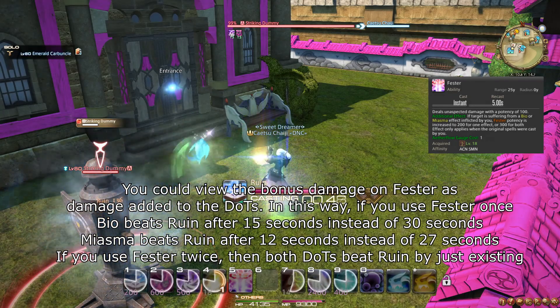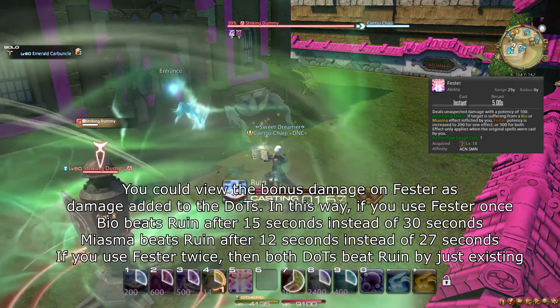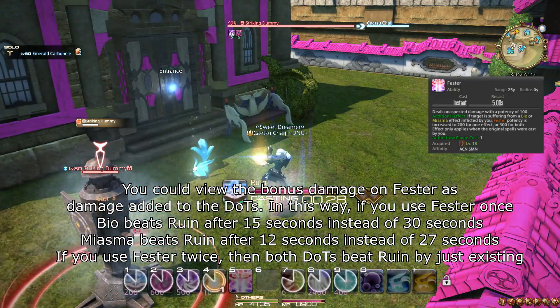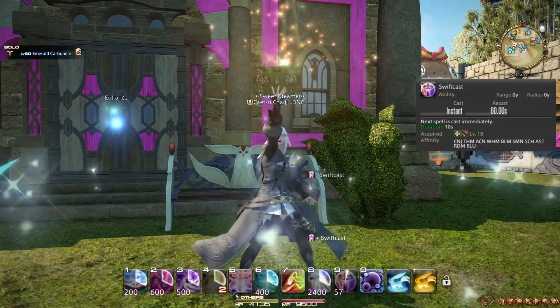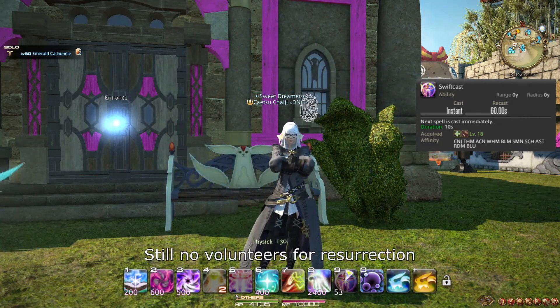This means that if you plan to use Fester anyway, and especially if you plan to use Fester twice, the act of applying Miasma and Bio is, in essence, a free action. You also learn the role action and ability Swiftcast. This action makes your next spell with a cast time be instant. This does include Resurrection, which will be the primary target of Swiftcast.